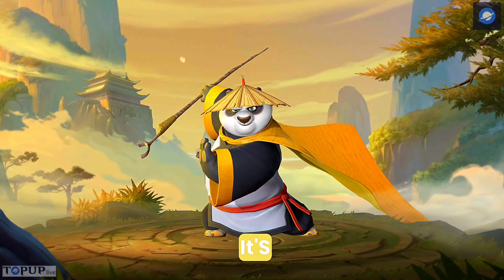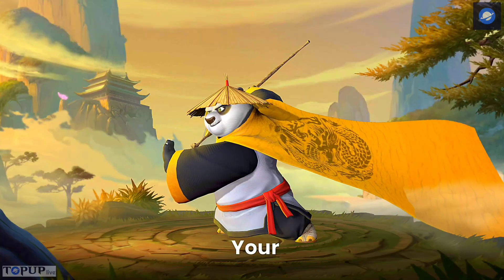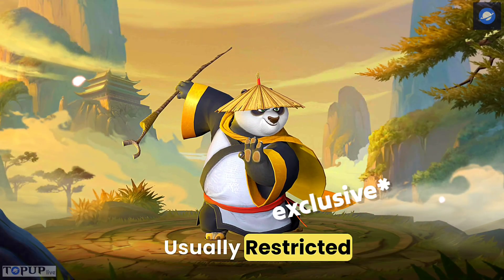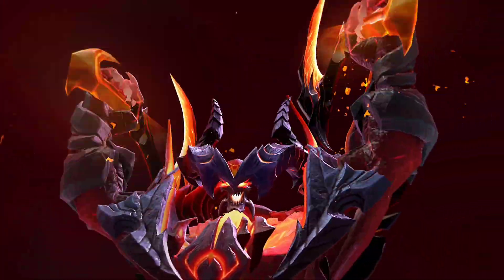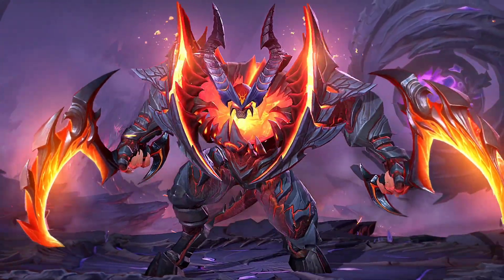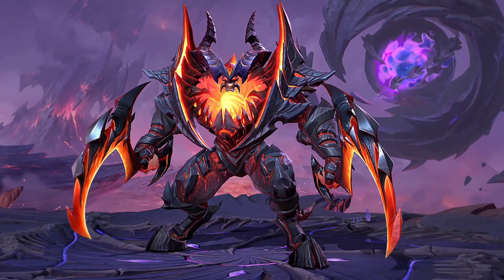Vexiro works kind of like Magisk, but it's specifically designed for non-rooted devices. This app is basically your gateway to install and use gaming modules — the same type usually restricted to rooted phones. On top of that, it also comes with features to optimize your device performance and make it run smoother and faster. So if you want your device to feel snappier and give you that edge in gaming, keep watching.